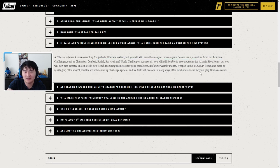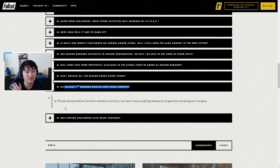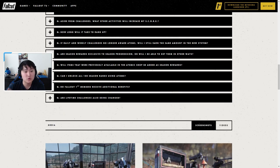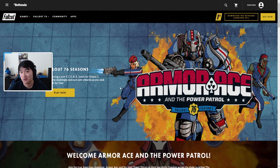To boost yourself from rank 0 to 100 using atoms it would cost 1,500 atoms. Regarding Fallout First members, they may add extra exclusive bonus rewards in future seasons but want to focus on getting the season system right first. That covers the Season 2 scoreboard — now moving on to other details. Update 22 is planned for September 15th and will include One Wasteland and other features.